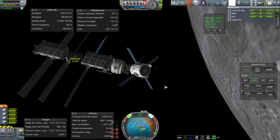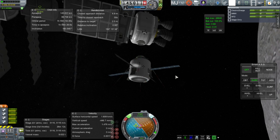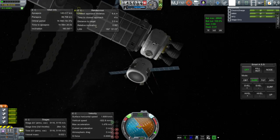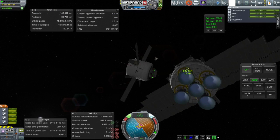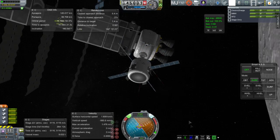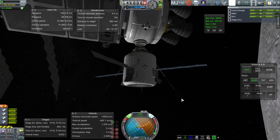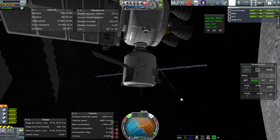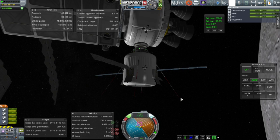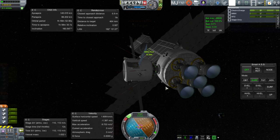These are smaller, propellant-only docking ports — they do not allow kerbals to pass through. I've had trouble getting kerbals between sections of the station even with ports that do allow passage, so it's a tricky business in Realism Overhaul altogether. You can see the five SS engines we're using, which will start off our descent to the moon — they use monomethyl hydrazine and nitrogen tetroxide. And finally, bump — got the connection, transferred the fuel, and then separation.